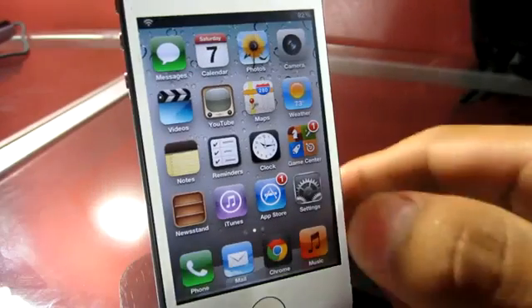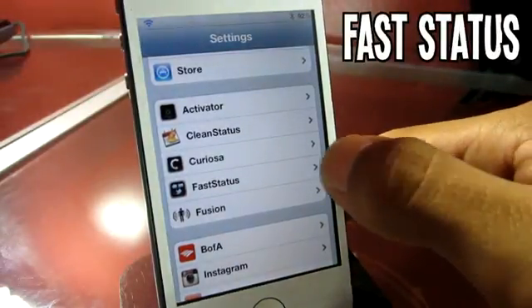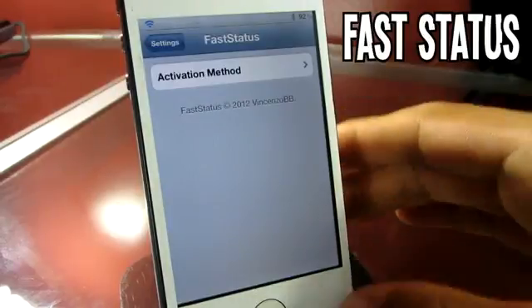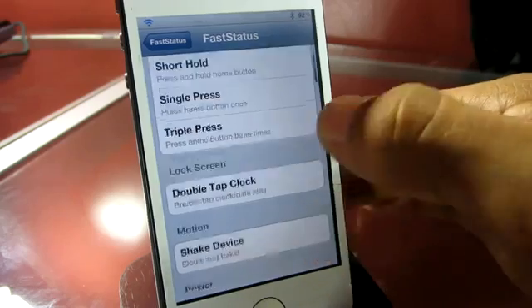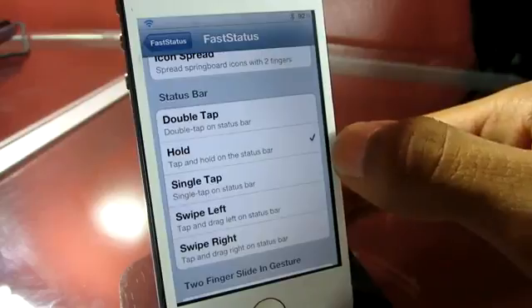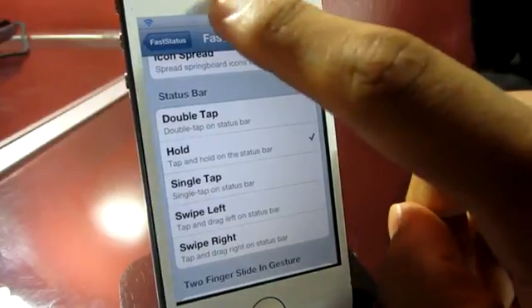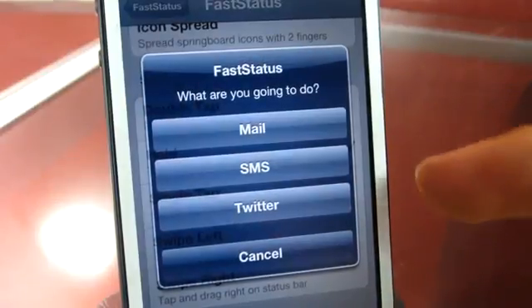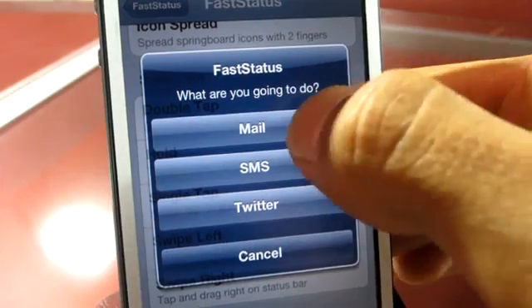The fourth tweak I have for you guys is called Fast Status. You can find this one in the ModMyi repo for free. Heading over to settings, you only have one option: configure the activation gesture. You can set whatever you want — I usually have mine set to hold on the status bar. Once you pick the gesture that fits you and will be fastest to activate, you simply activate it and you'll be greeted with a pop-up that lets you compose an email, an SMS, a tweet, or cancel the pop-up.